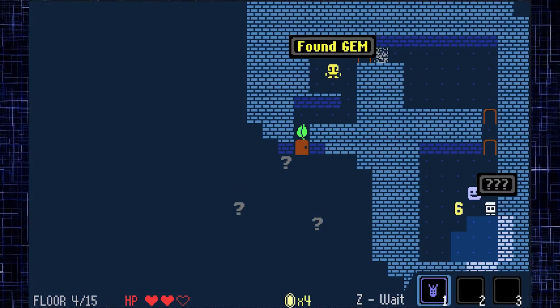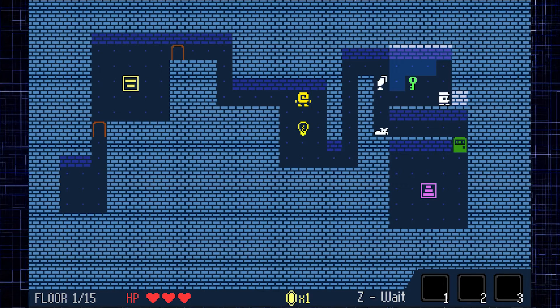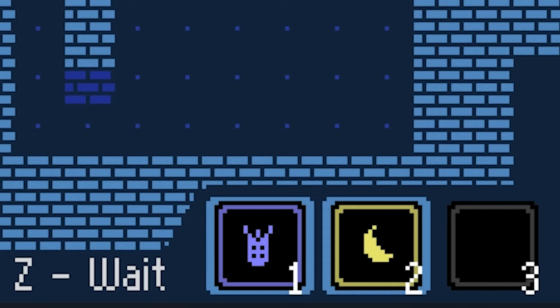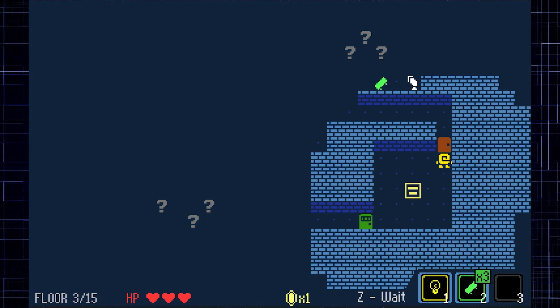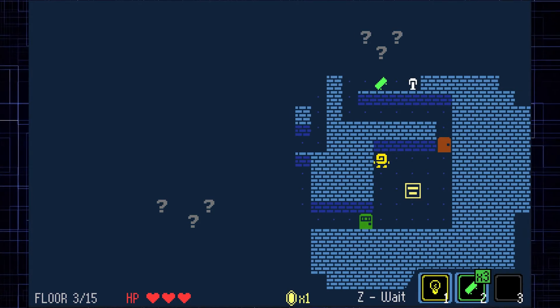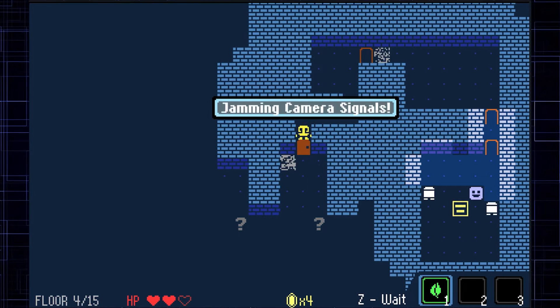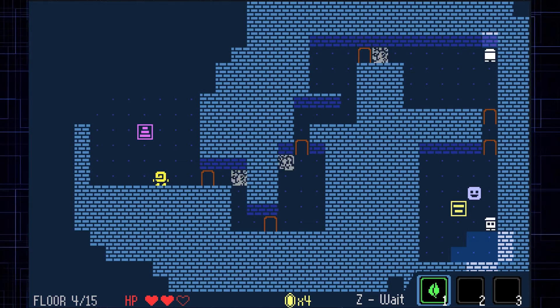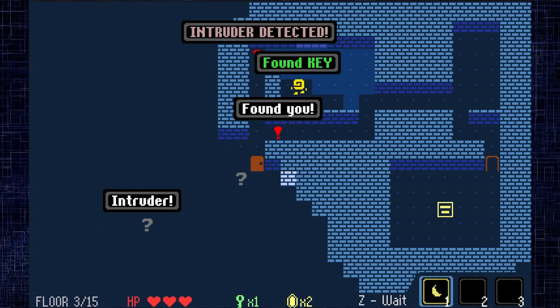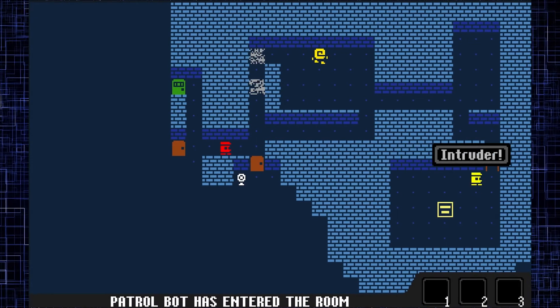Trick number five: itemize to optimize. Besides keys and gems, other items are placed throughout the tower that can help you keep heisting. When you collect these items they go in your inventory, and you can activate them by pushing the 1, 2, or 3 key depending on which item you want to use. The light bulb is great for invisible levels — activate it and the full map plus guards will be revealed. The jammer turns off cameras for the level so you can't be spotted; it doesn't keep guards from patrolling, but at least you'll avoid quick detection. The banana's appeal is the peel — drop it in front of a guard to send them skidding out of the way.